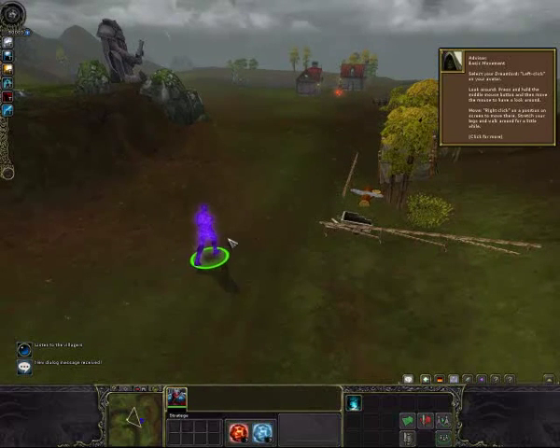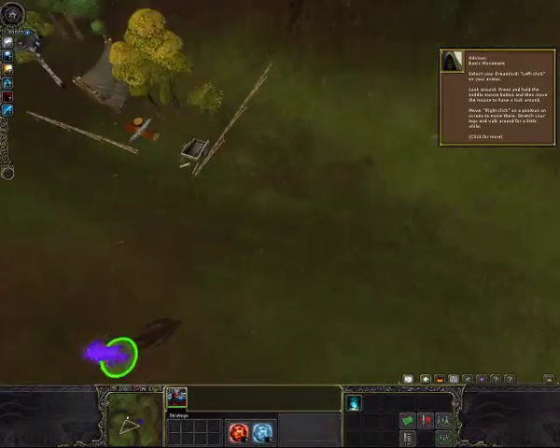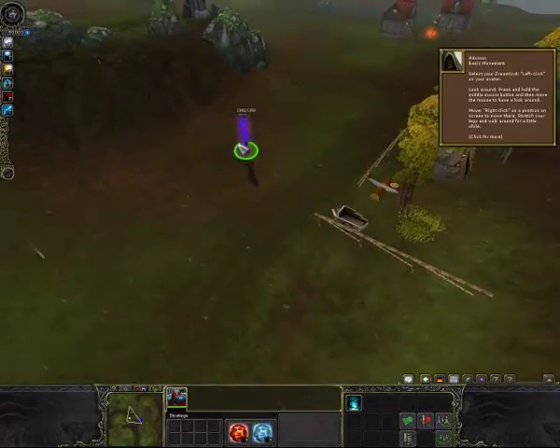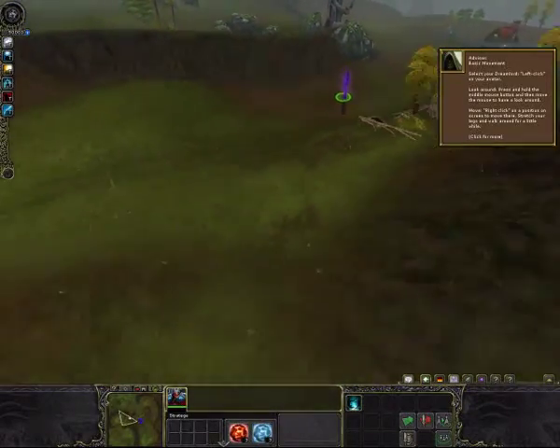With left click you select your Dream Lord. With right click you move around. With the middle mouse button you can turn your screen and stuff like that. You can also use the arrow keys for moving around, or move your mouse to the sides.